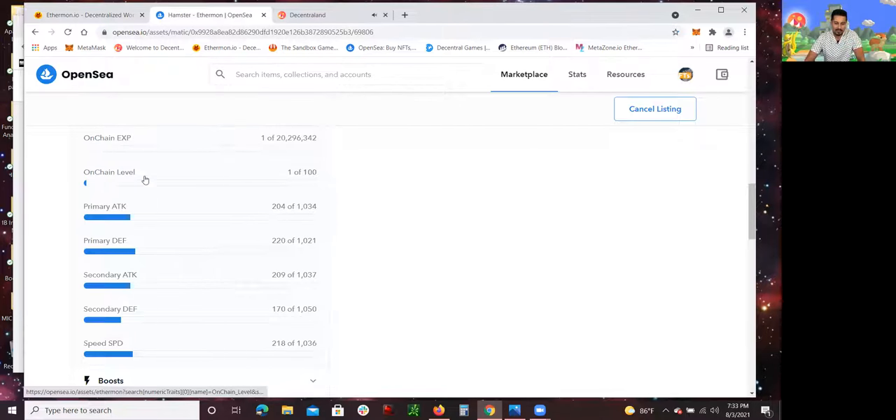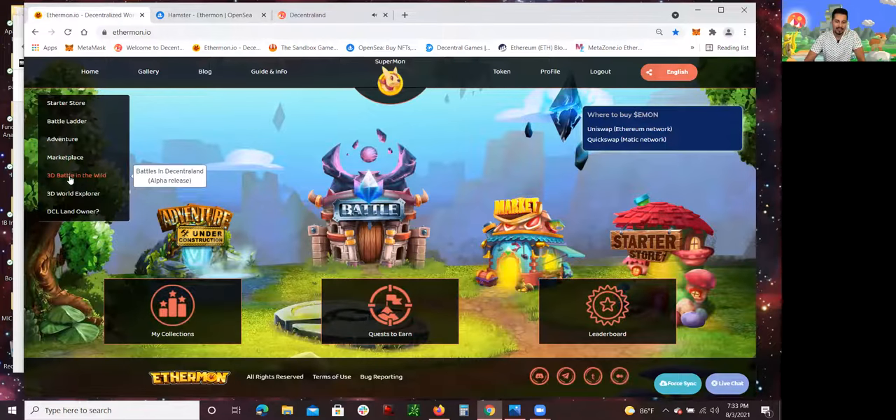The only way to build my Ethermon's on-chain level is going to be through the 3D battle — 3D battle in the wild — which is in Decentraland. I've already logged in to Decentraland because it does take a while and requires a lot of bandwidth. I've already done it and it's right here.